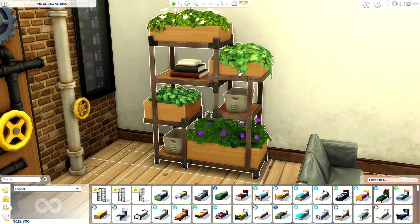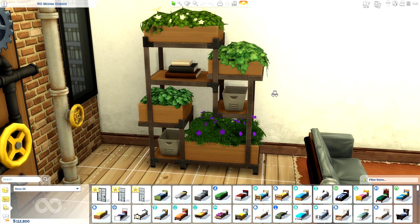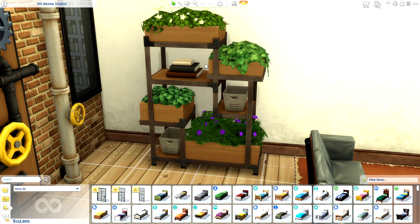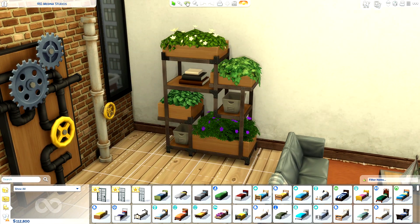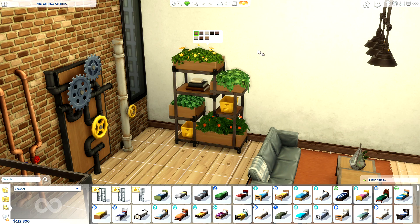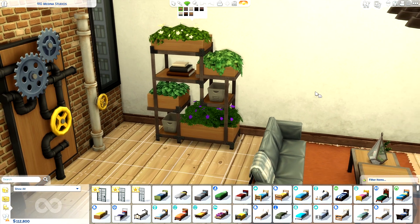Next up, we have the City Roots Plant Stand. This is a plant stand — it literally has no functionality at all whatsoever. I do wish it was functional, maybe acting as a bookcase, or possibly had a couple of empty shelves so you could throw in your own plants just to make it truly yours. I will say the item itself is pretty nice and totally embodies that whole minimalistic industrial vibe that is consistent throughout the kit. However, there are maybe a couple items in game that could easily dupe this or come pretty damn close.